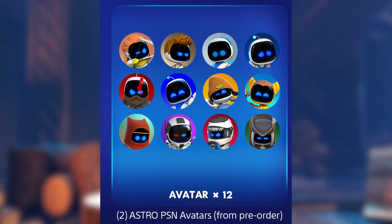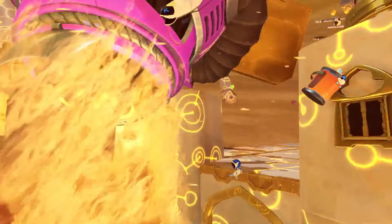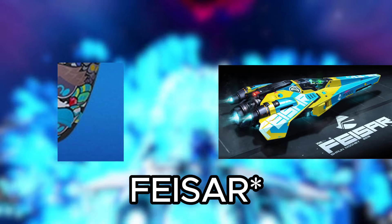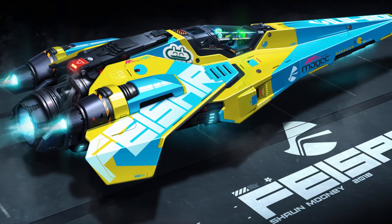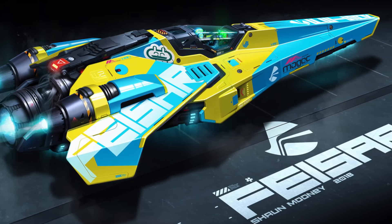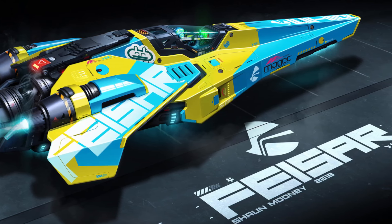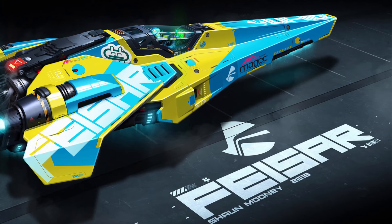Thanks to the PSN avatars and the glorious graffiti DualSpeeder skin, we got even more VIP bots confirmed. From the DualSpeeder skin we got Yorda from Ico, Chinsakai from Ghost of Tsushima, a Helghast Soldier from Killzone, and the Feisar racer from Wipeout - not the Auricom racer, I apologize to the Wipeout community. And from the PSN avatars we have confirmed Selene from Returnal, a Gran Turismo racer, and Lady Maria from Bloodborne.